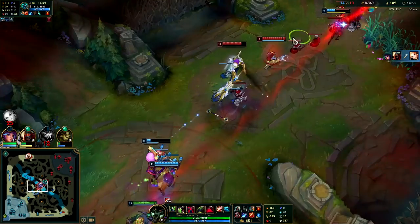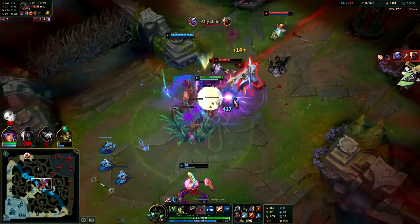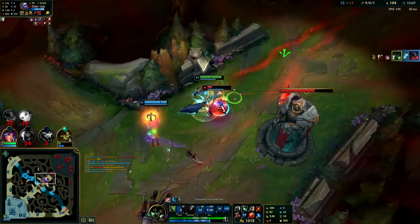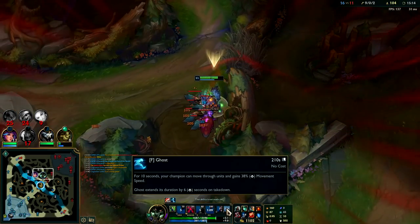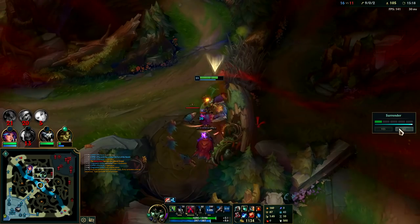Should be getting the speed up from Hecarim — I'm going to R. Auto attack, Q through, I have my Ghost on — she's dead. Nice. I got Ghost resets too — if you get a kill or assist while on Ghost, it adds duration: 6 seconds, and later on in the game it'll add 7 seconds. So I'm still really fast.